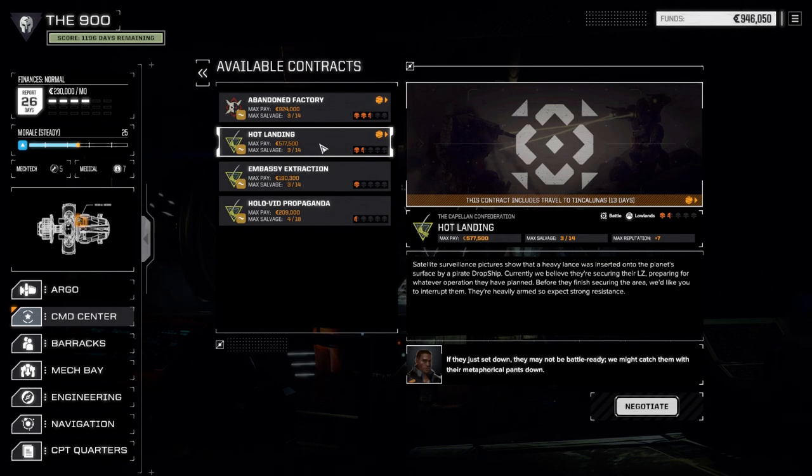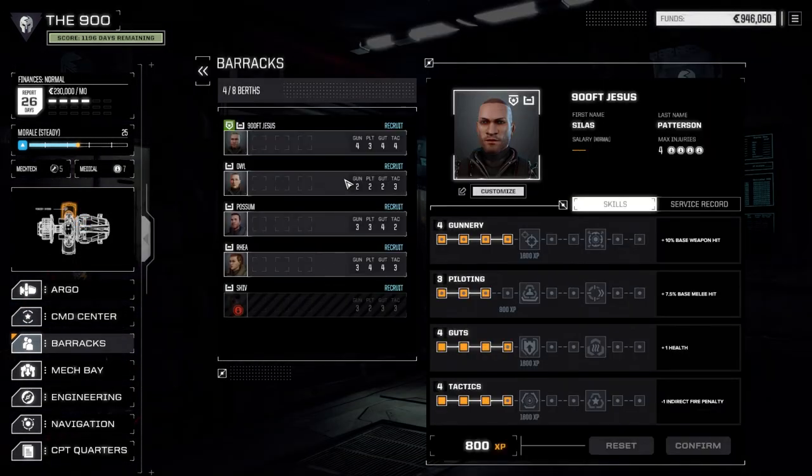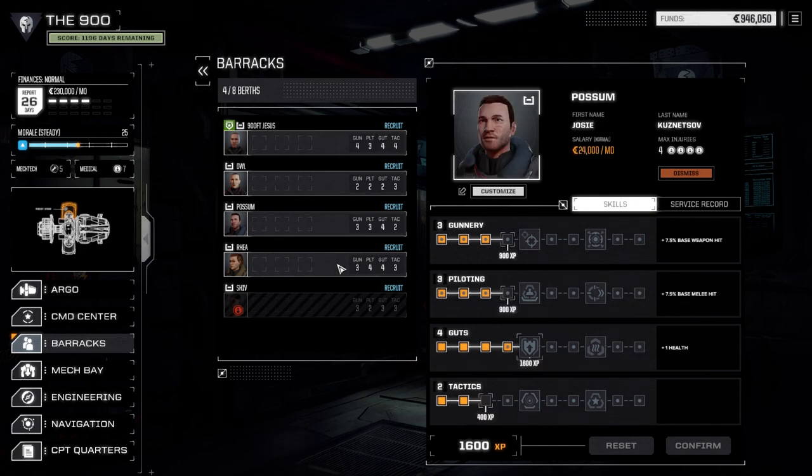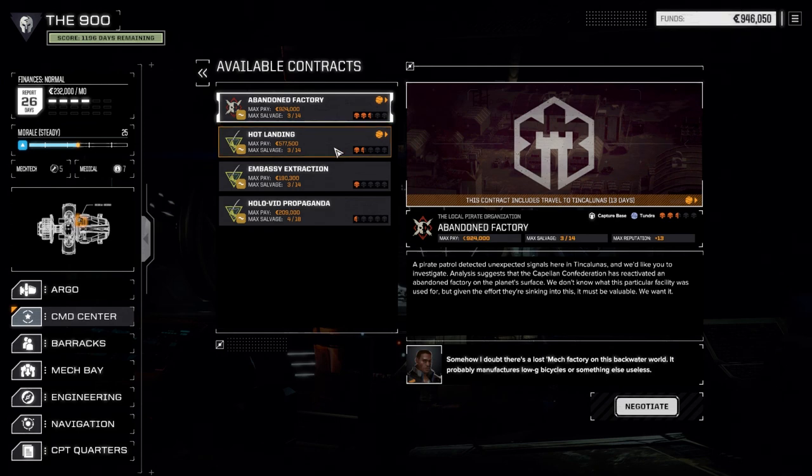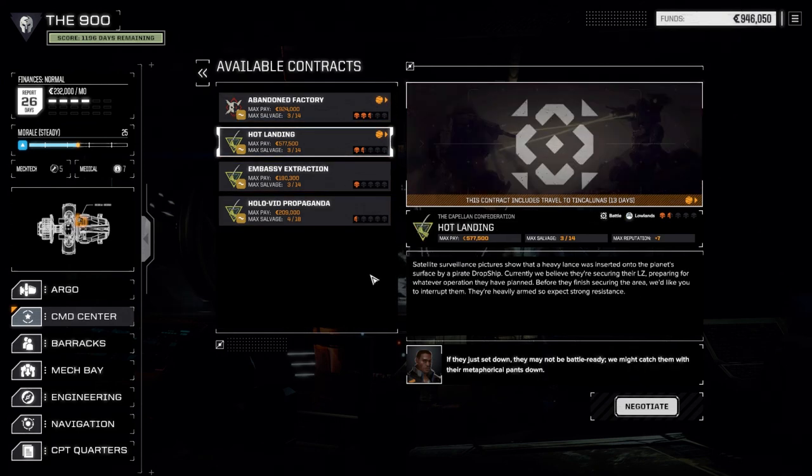That was just the one-skull mission we finished - four light mechs with partially repaired armor. If we go here I'm wondering if this could be more of a challenge, which I might enjoy a little more. Let's look at our MechWarriors - I think we should probably have enough to get some skills up. This guy does for sure, let's get some gunnery up for Ria. Shiv is out for now. Let's go to the command center - I think we're going to take that contract and travel.